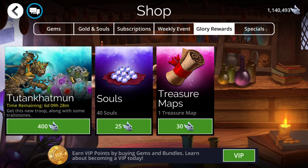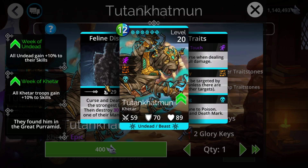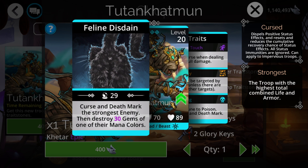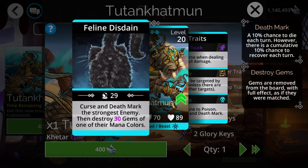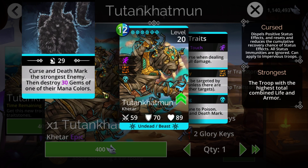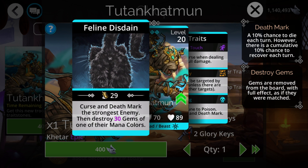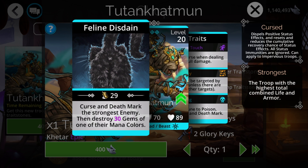As far as the troop, it is towards the more useless side, though it has a pretty decent trait stone. Green Blues is an epic, so you can get them for $200 each — really good to accumulate. As for this troop, it curses and death marks the strongest enemy, then destroys 30 gems of one of their mana colors, which can generate quite a bit of mana. The curse plus death mark is kind of a weird mechanic — basically like a Marilith without the damage, putting the damage off luck. It could have some potential.